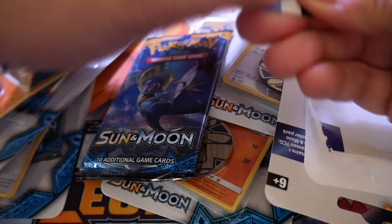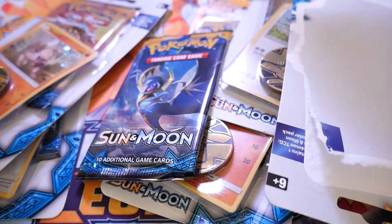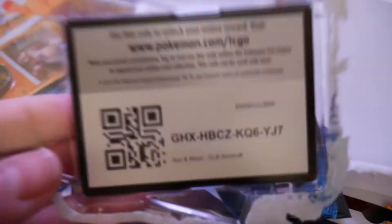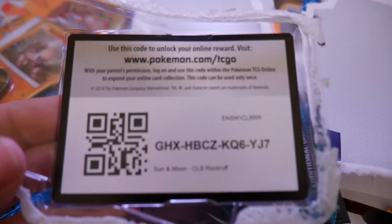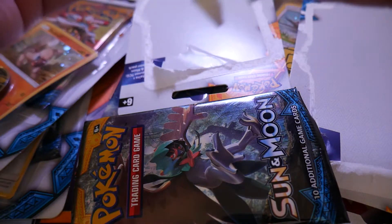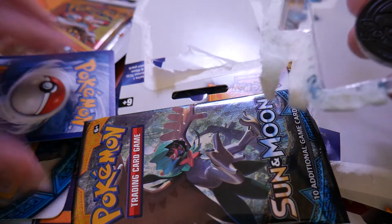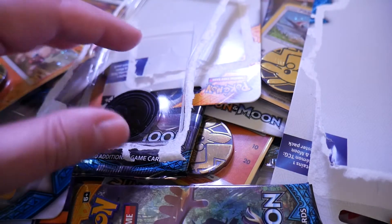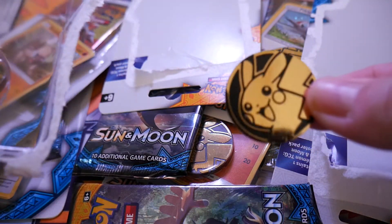Rockruff up next. Here's the pack. There's the code for the Rockruff Sun and Moon card for the TCG Online. Here's what the Rockruff looks like and his stats. And again, there's the Pikachu coin.